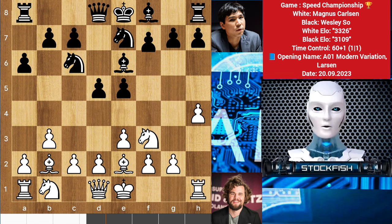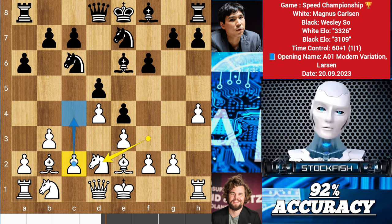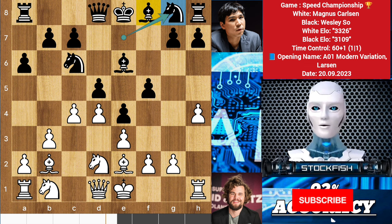Two moves later Wesley played f6 — it's a mistake in my eyes because now white can strike in the center with e4, trying to break the king pawn structure. White closed the position; knight d2 to play c4 and unguard the e4 pawn. So f5, c4, knight g8 to activate the bishop line and looking for a better position for the knight to protect the center.